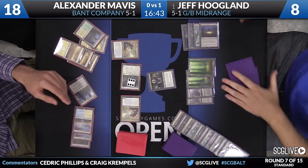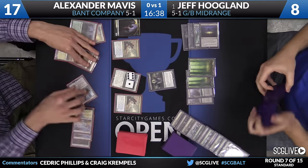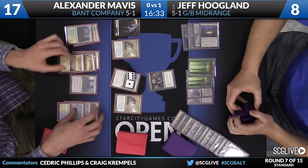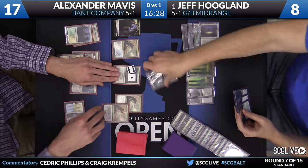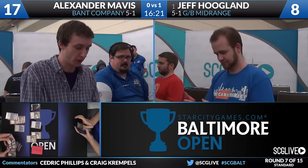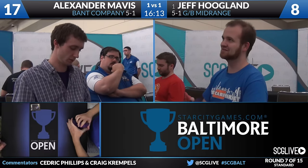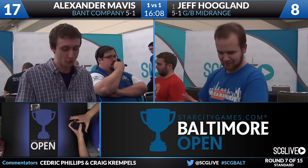Alexander's going to make a Human Cleric - that's a fourth creature, so Westvale Abbey's almost here. Alexander will draw. That's a really good Magic card - sometimes it's just non-stop Reflector Mages. It sure is. Alexander Mavis is going to win against Jeff Hoagland. Bant Reflector Mage Company tied up against Green-Black Midrange. The look on Jeff's face tells the whole story. The third Reflector Mage was tough - the fourth one? Over the top. You don't mess with Reflector Mage. Cards unreal.